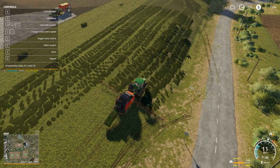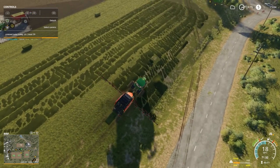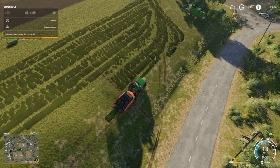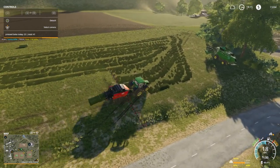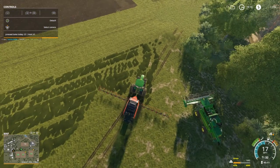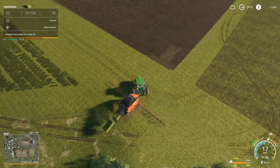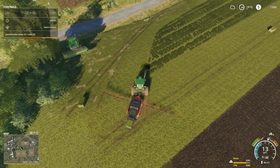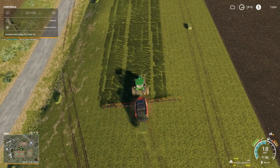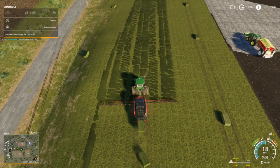We got field 20 now so I can start plowing them as soon as I get this grass out of the way. The reason I want to do the plow first then throw the lime down is strictly because if I do it now it's just gonna make everything come out weird and awkward. I'm gonna try to pick this grass up before the baler gets full.